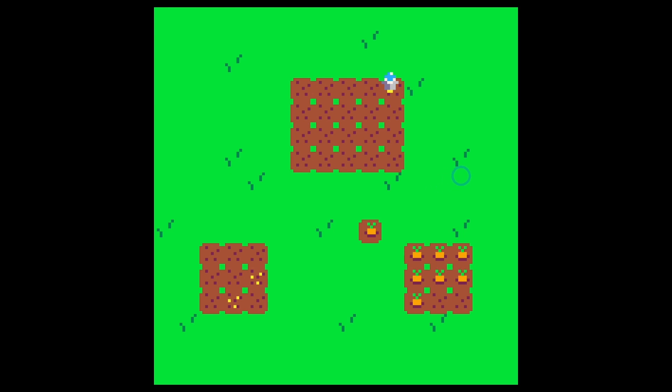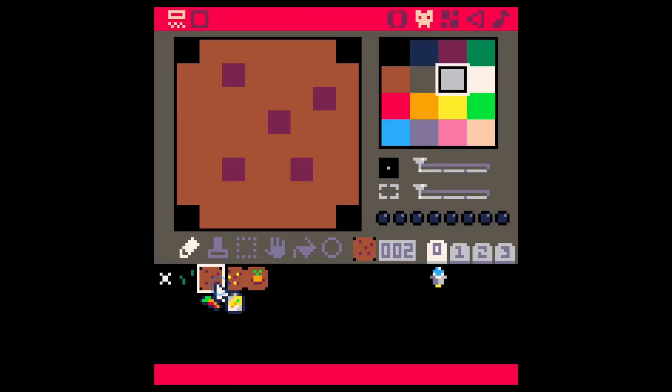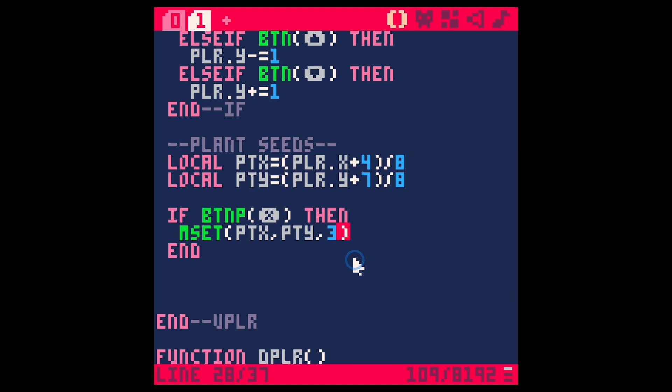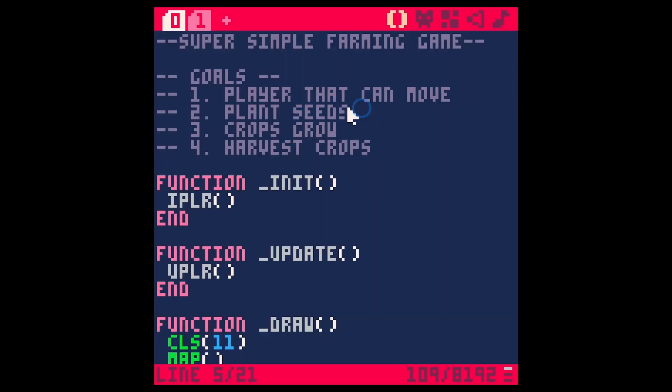He can till the ground — that's great. But now we need to be able to plant the seeds. We could test to see what tile he's over, and then if we have seeds selected, plant the seeds. For now, we could just have him plant seeds and till the ground at once — it's probably not a big deal. We're doing the simplest version of this. So let's actually just make this tile 3. Save, run. And now we plant seeds. We've done a pretty good job on both of these.